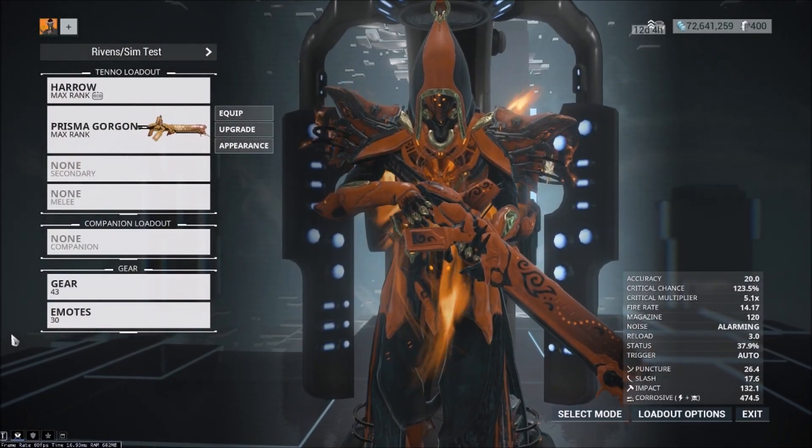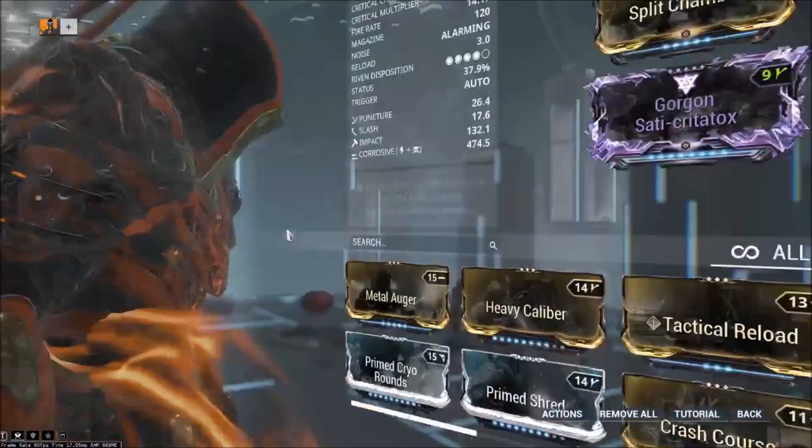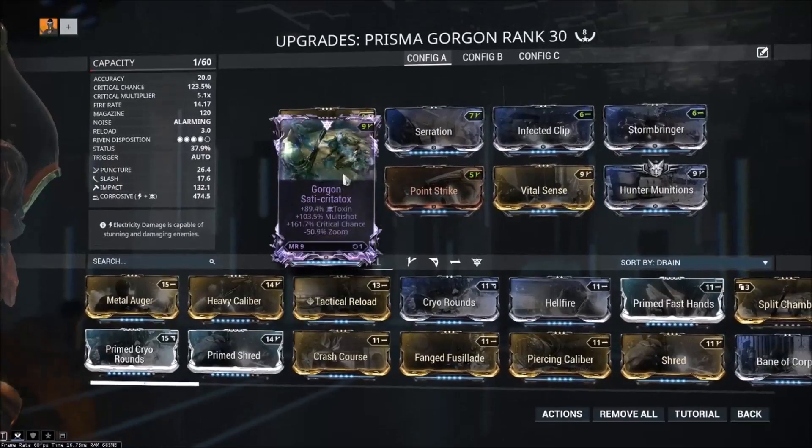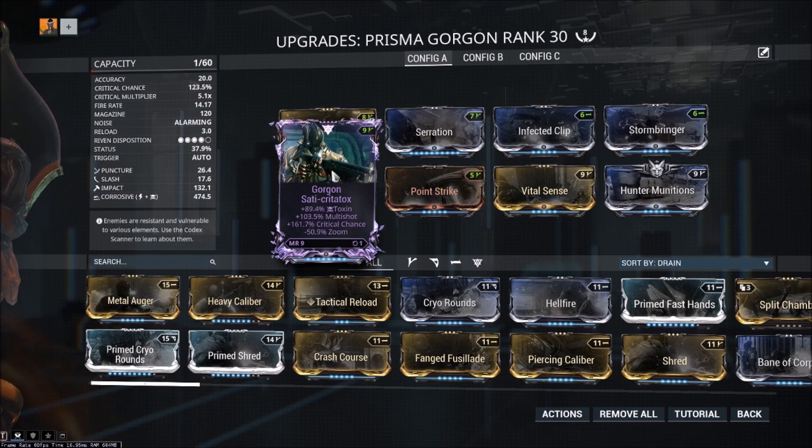Hey everybody, it's SherpaRage here. Today I'm going to be taking a look at the Prismagorgon with the Gorgon Sade Crititox Riven. This Riven is actually very similar to one that was just posted in the Rivenhub Discord, so I figured I'd do a build breakdown of this Riven to showcase how good it can be.